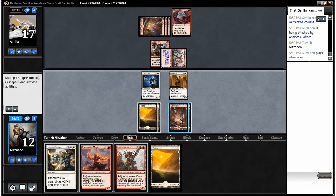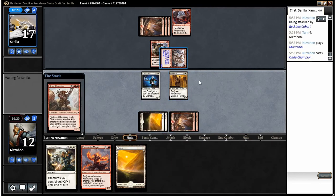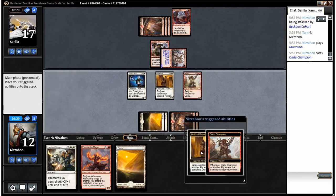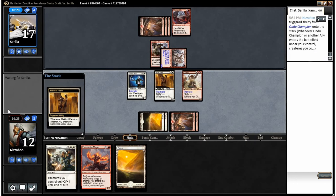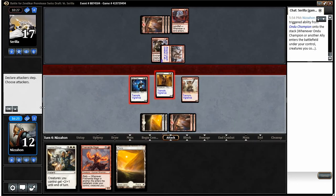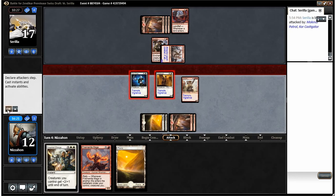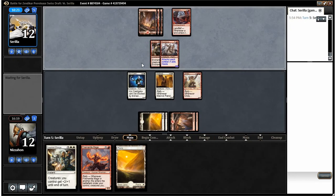I want to play the Andu Champion because he can trade with that thing, and he gives my whole team trample in the future. Then Fire Mantle Mage coming down later is going to be a big problem for our opponent. The race is tied right now — I'll probably just trade with this if he doesn't do something like make my guy unable to block.